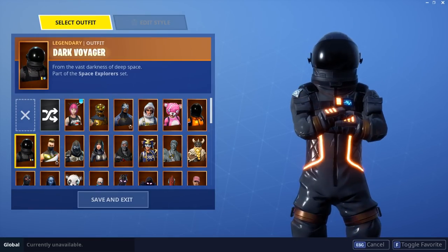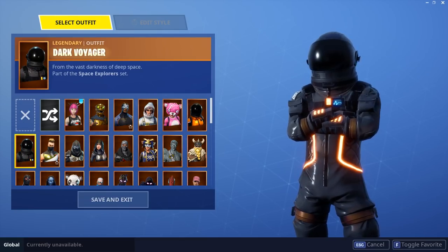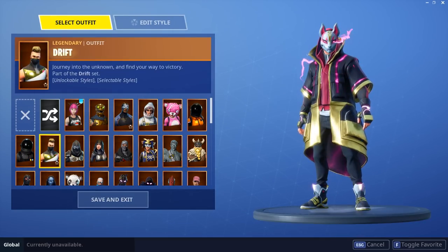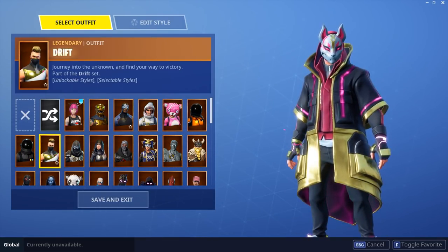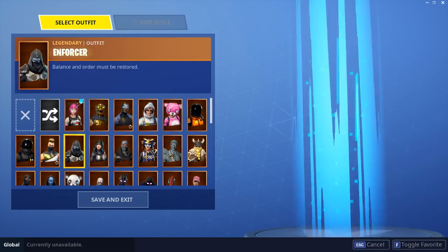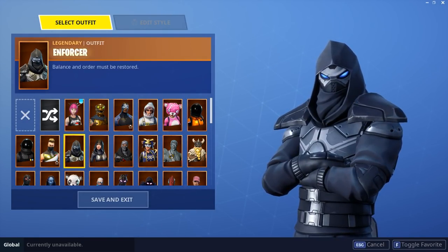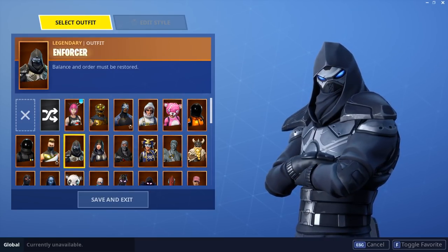Dark Voyager — the last thing I ever got from Season 3, freaking amazing looking skin, I absolutely love it. Drift — maxed out, awesome skin, awesome starter skin. Really impressed with the skins they had this season for Battle Pass. Enforcer — still glitched but I do enjoy the skin for what it is. It's a free skin for completing seven weeks, I think it's worth it.